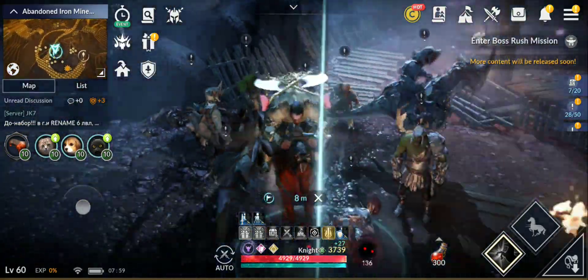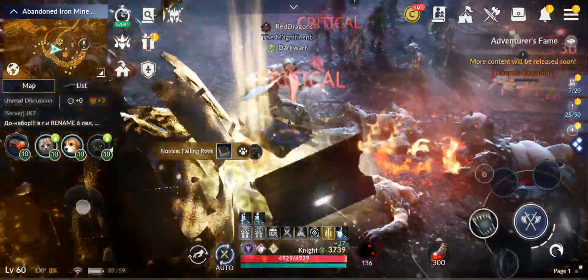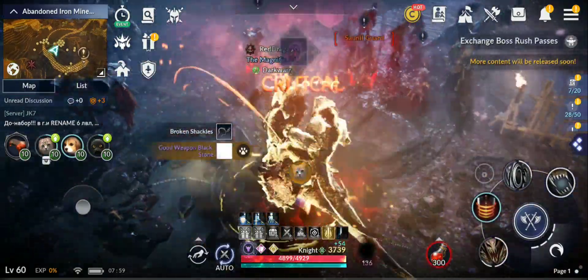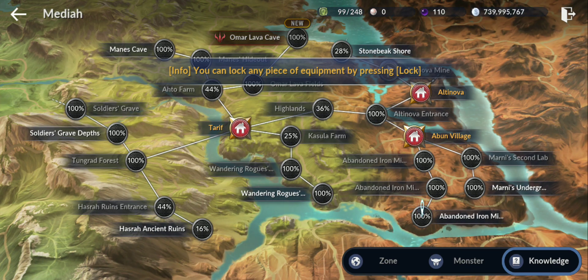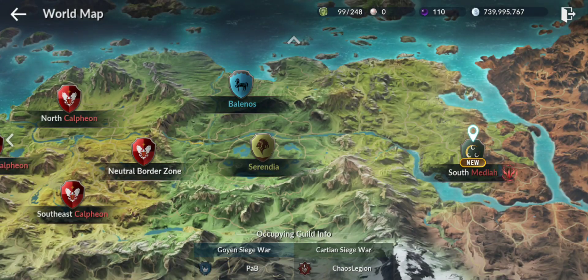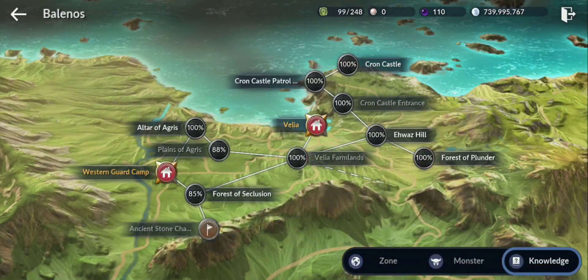Hello guys, welcome back to a new Black Desert Mobile video. Today I'm going to test the best farming areas once you reach 3000 CP or more. The areas I'm going to test are Abandoned Iron Mines worksite, Omar Lava Cave, Manes Cave, and Crown Castle Patrol.